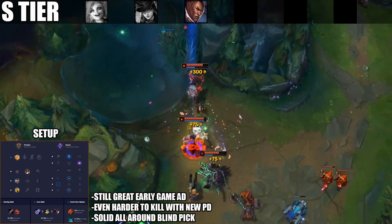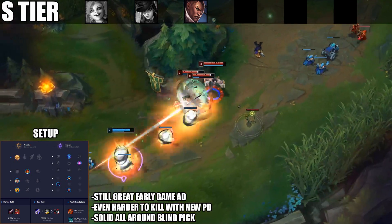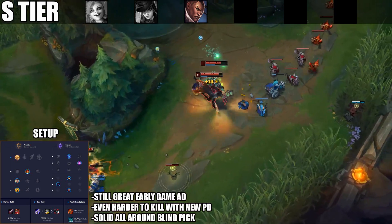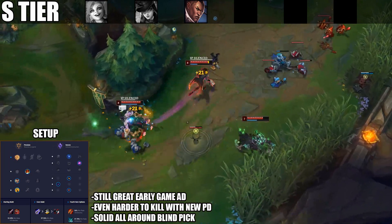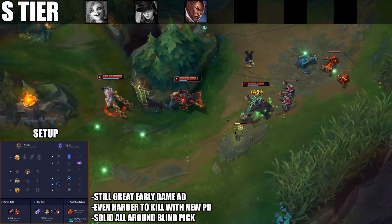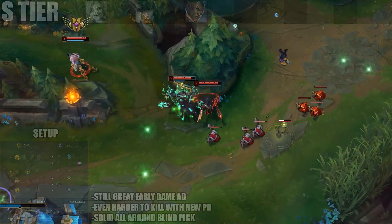For runes on Lucian, you can either go Triumph or Overheal in the first row of the Precision Tree. A lot of pros right now are going Overheal, but both are still doing really well on Lucian. I would recommend trying out both and see which one you prefer.